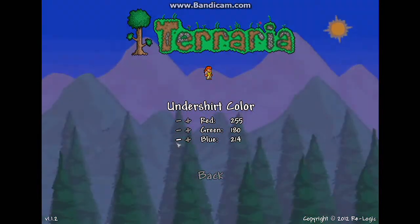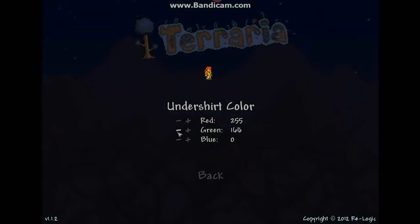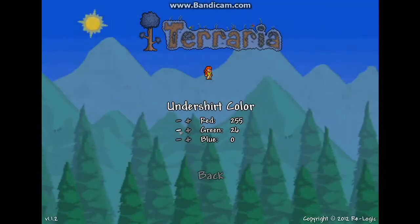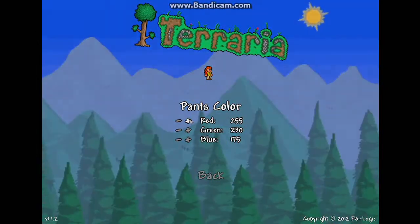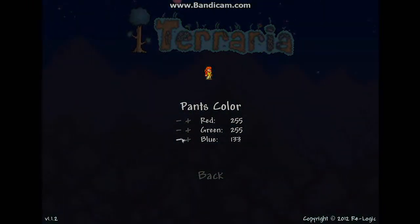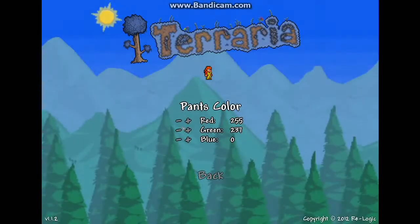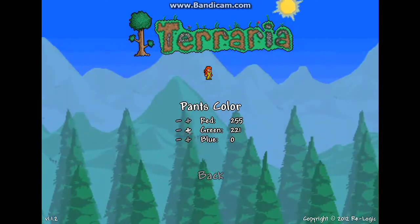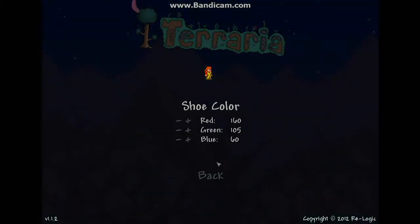For the undershirt, she has like a red t-shirt underneath those overalls, so put red on 255 and reduce the green down — not all the way, but only to 25. That gives it kind of a lightish red color. For the pants, put the same thing as the shirt because she's wearing overalls: 255 on red, green 225, and blue zero.